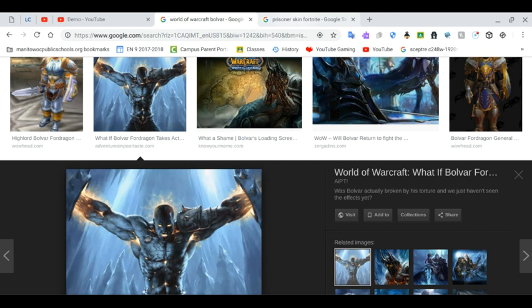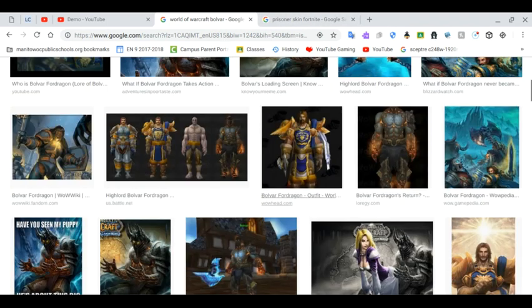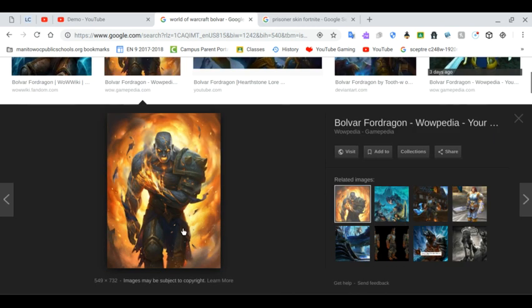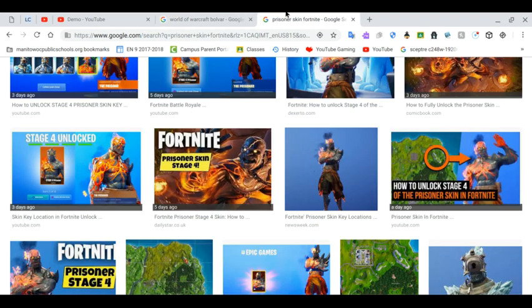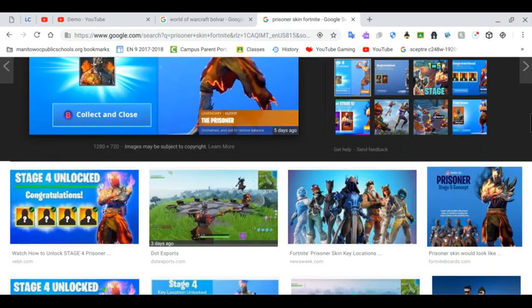We did end up finding news in the game files about Stage 5. Literally, it says Prisoner Skin, and if you click on that, it says Stage 5. Basically, Bolvar is just like the Prisoner Skin in Fortnite — he breaks free after being chained up for many years by the Ice King and ends up becoming a Fire King just like this. Could this be what Stage 5 will be for the Prisoner Skin? Let me know your thoughts down below.